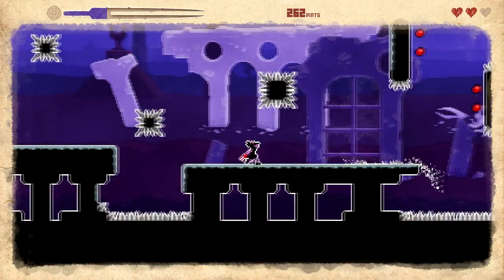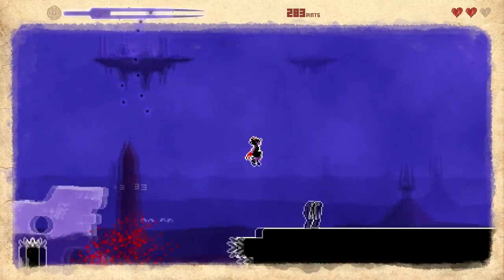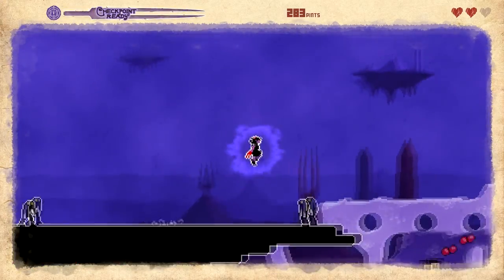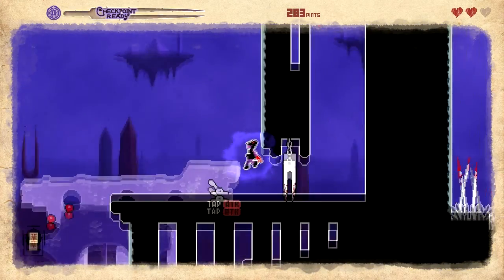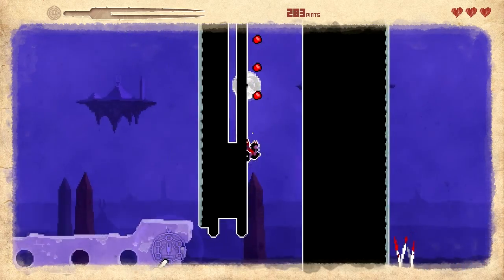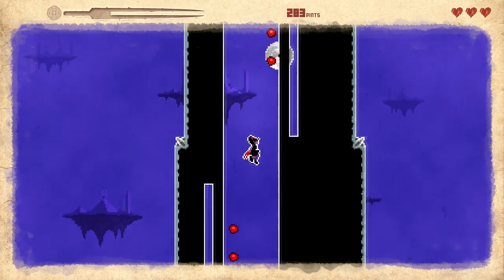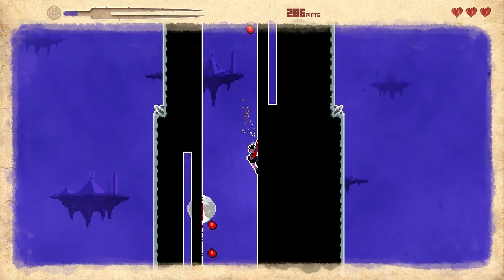Jump around — oh God, spikes. Which one's my health again? Is it the pints? Let's do a checkpoint as soon as I land over here. Alright, checkpoint. Doing pretty well — basic platformer. Oh God, that saw blade really — oh God, there's another one. Just give me that. Oh, I can go faster.